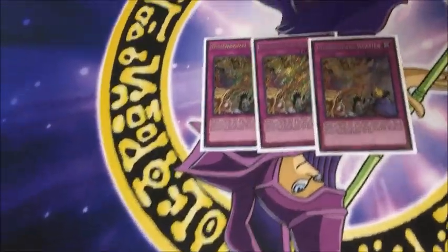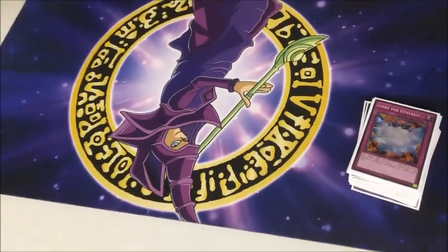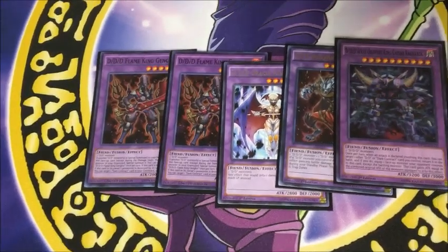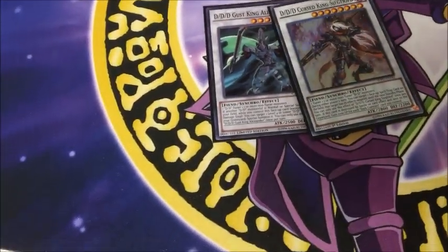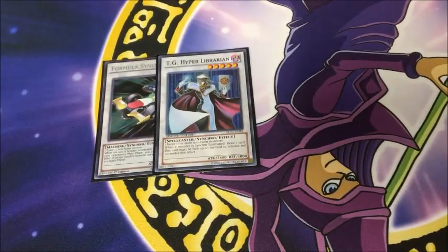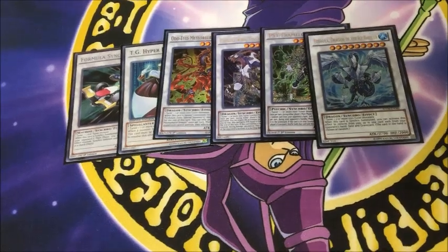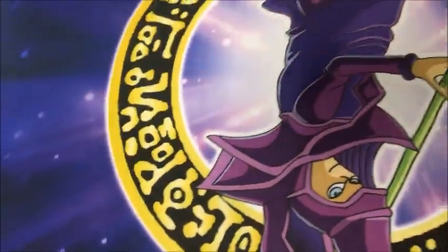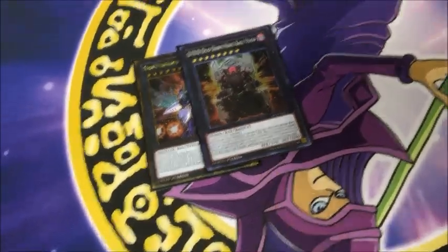And then for traps, three D-Barriers and one Emptiness. For the extra deck, we got two Genghis, one D-Ark, one Beowulf, one Ragnarok for all of the DD fusions. Then for the DD synchros, we got Gust King Alexander and Sinkfreed — absolutely important, you have to play them. For the rest of the synchros, we got Formula, TG Hyper Librarian, Odd-Eyes Meteor Burst, Crystal Wing, Omega, and Trish. All of these are pretty much standard; the Hyper Librarian can be cut. And then for your Rank 8s, you just play Hope Harbinger and Heavy Storm Drachma.